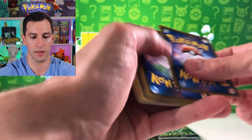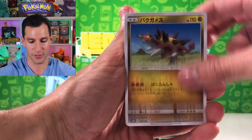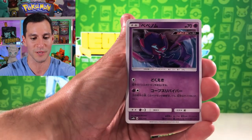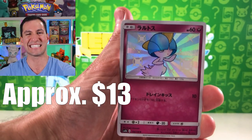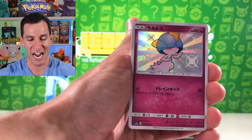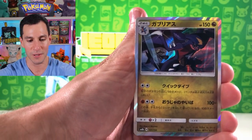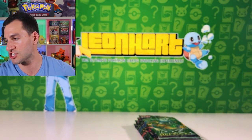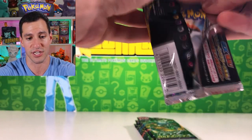Three cards and here we go — Tornadus, Alolan Dugtrio, Bulbasaur, Poipole — and a shiny! It's so cute! One of the shinies for this box has been pulled. Marshadow GX is the GX for that pack. You get no shattered foil whenever you pull a shiny but if you pull a full art shiny you still get the full art, which is what we want.